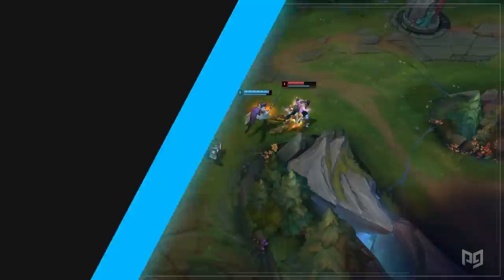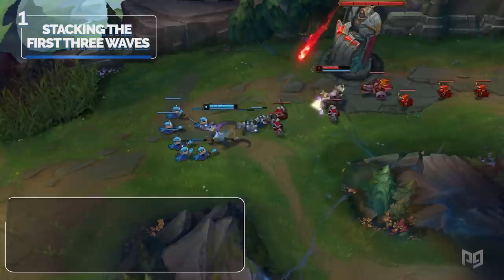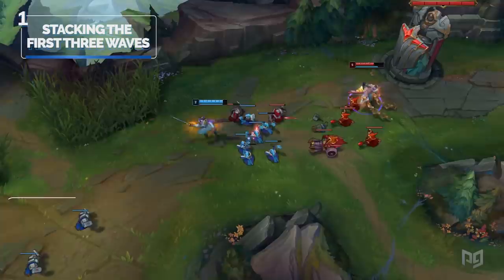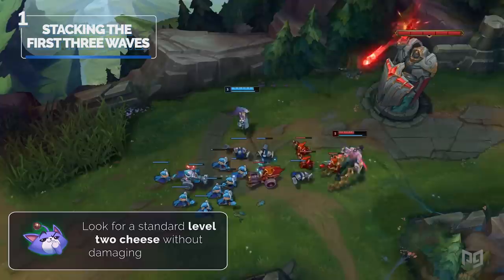Number one: how to stack the first three waves with strong early game picks and win 1v2s every time. Stacking the first three waves is an art form. You need to start pushing the wave towards your enemy and threaten a trade if they try to walk up to the wave. You want the wave to push as slowly as possible — if you push it any faster, the third wave will more than likely awkwardly crash in front of the tower. Look for a standard level 2 cheese without damaging the minions.